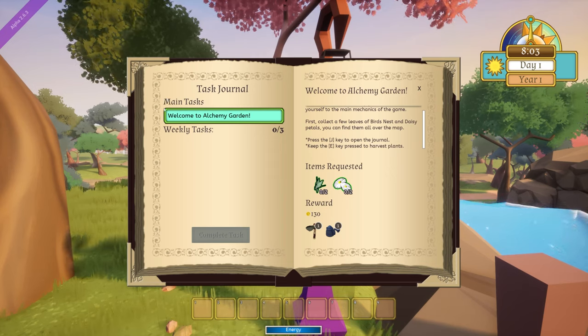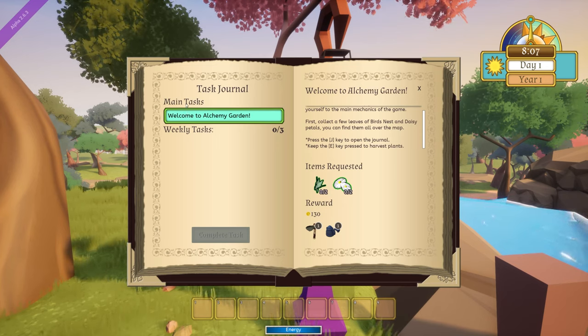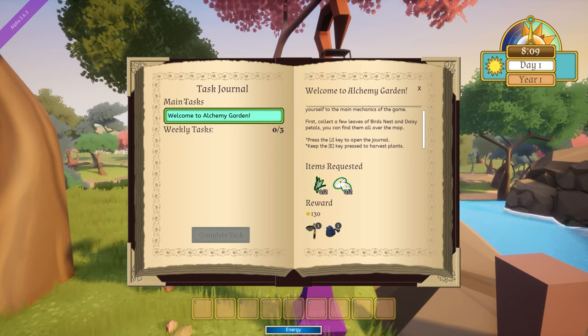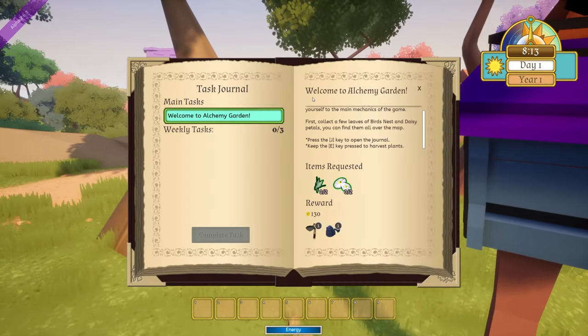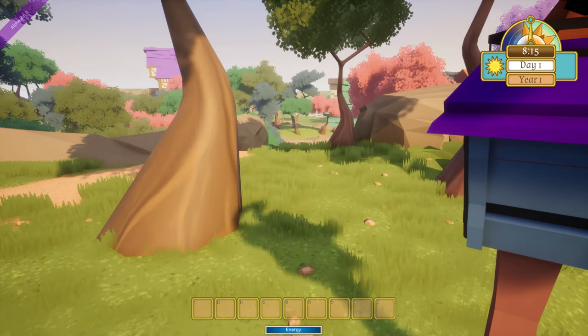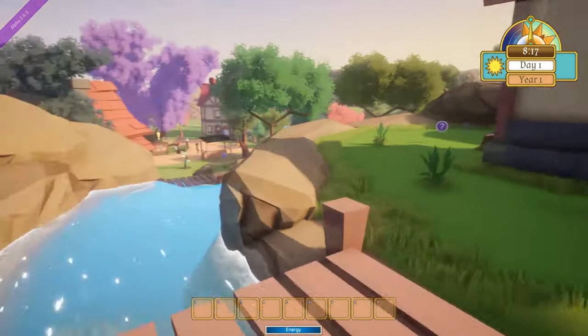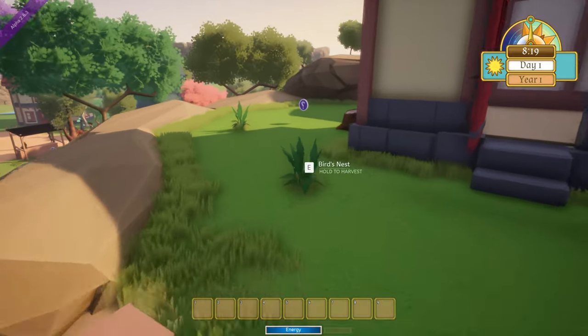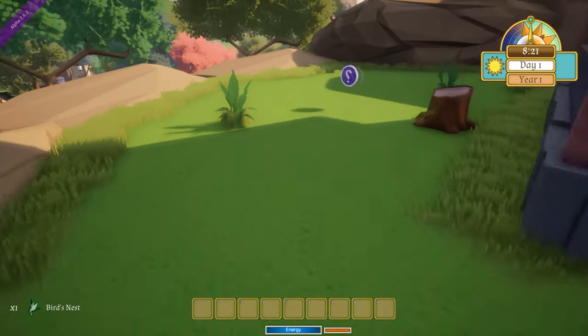The weekly tasks — do not just pick them all up at once, because you only have a week and I'm not sure how long an in-game week is, but you only have a certain amount of time to get them done. Some things are harder to find. Let's look at the journal again — we need two bird's nests and two daisies. I really love the art style in this game. This is only in first person.